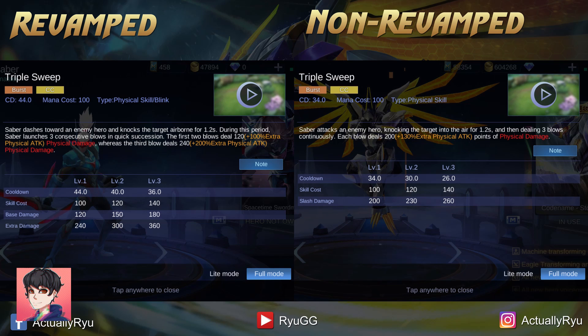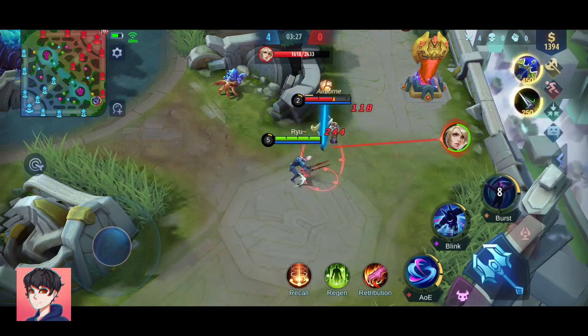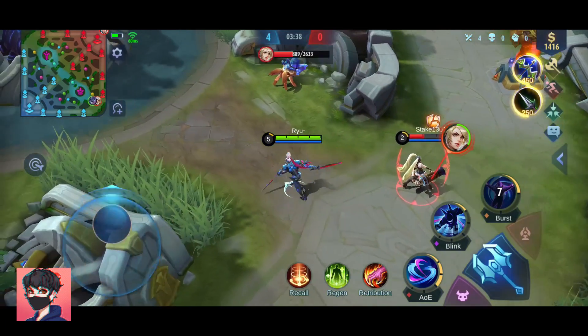His ultimate got a change too. The airborne time of his enemy didn't change, but the amount of damage did. In the older version, all 3 attacks in the air dealt the same amount of damage, but in the newer revamped version he will deal different amounts of damage. The first 2 hits will be the same, but the last attack will deal more than the first 2, so this is a bit of a buff. That's all the changes for Saber in the revamped version.